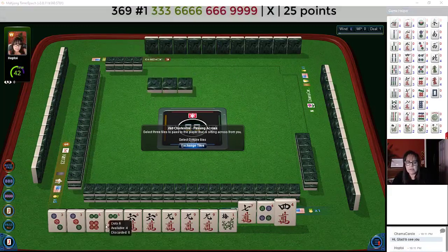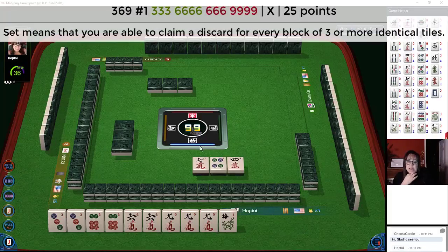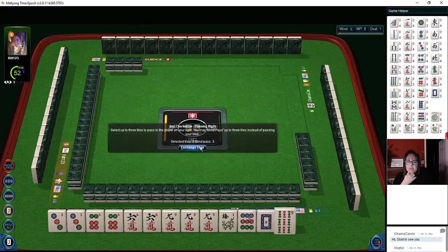All we need is a six dot and we'll be set for that hand, so this is risky but it may be worth it. We have no choice going across — you have to pass all your tiles, can't pass blind going across. We have nines and like-numbers — look at that.